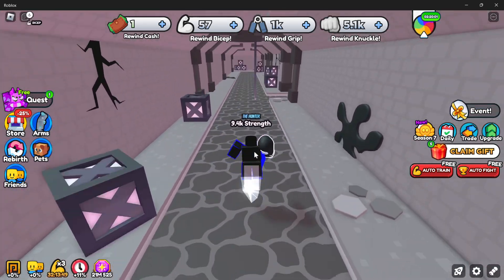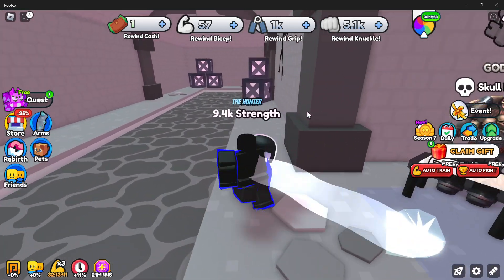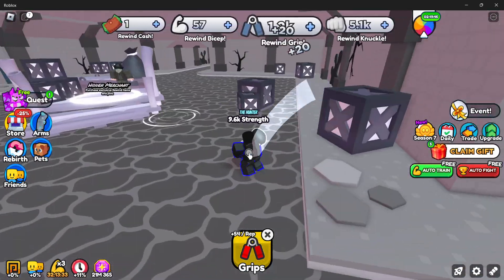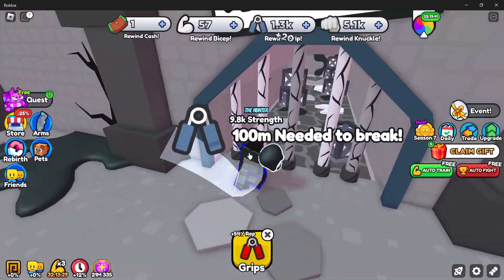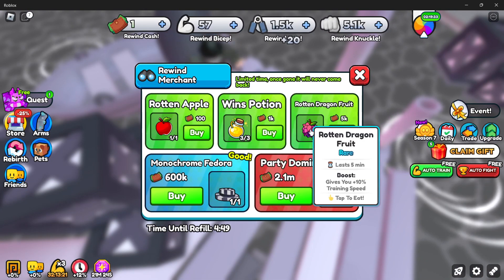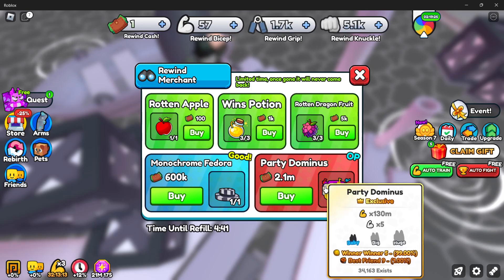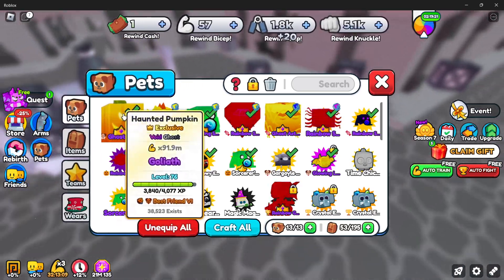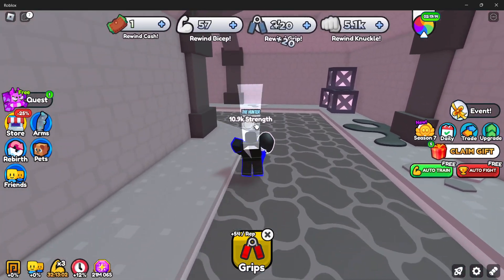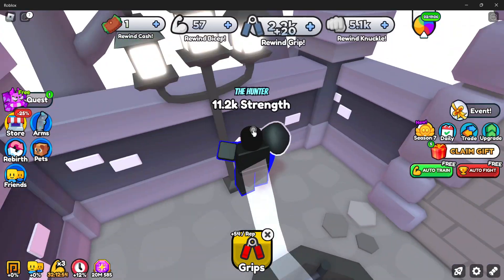Now that we've done that, I actually need to come back up to the top and get a lot more strength. There's a big area over here, but we need to kill the Skull Defender, so I'm going to need a lot more strength. I'm probably just going to grind the Boxing Gloves because the VIP Hand Ripper is not super overpowered, but the Boxing thing is the best. There's a Hidden Merchant where you can buy Rotten Apples, Wind's Potion, Rotten Dragon Fruit, Monochrome Fedora, 90% strength pet boost, and Party Dominus which is 130 million — pretty strong. That would be better than my best pet right now. So we need to grind more strength — specifically we could get to 35k Knuckle, and then for most other things we're going to need Hand Grip Strength.